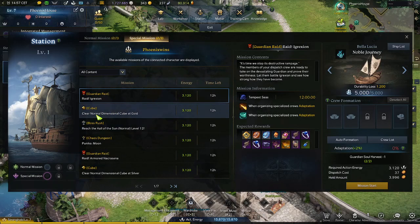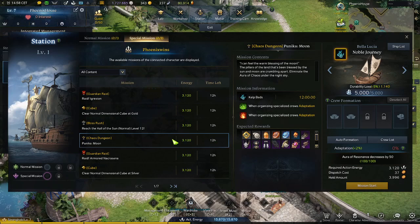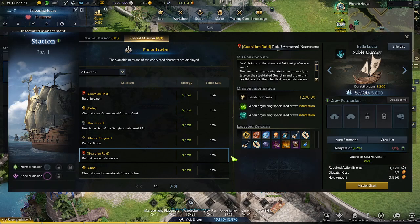You can do guardian raids and cubes. Basically, you let the game go for 12 hours and you have a chance to get some of those rewards. They are usually worse than the ones you get if you actually do the raid or the dungeon, but if you don't have the time to play, you can just run it here, collect some rewards, and instead of letting your rest on raids go forever, you can do this in 2 minutes and come back the next day to collect whatever you got.